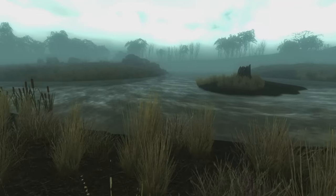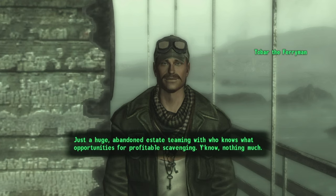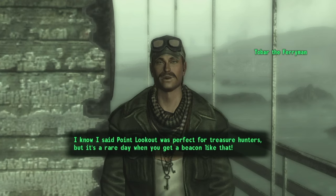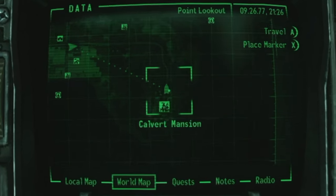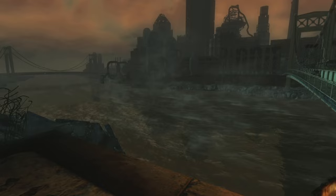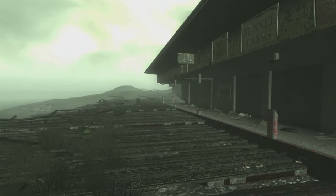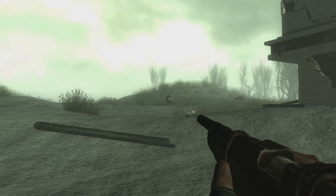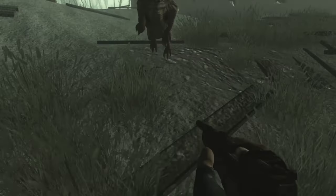As Fallout 3's most expansive DLC, it has Bethesda flexing its world-building muscles at every turn. As soon as we parked the boat, Tobar was still trying to sell this dump as a gold mine. He points me to the mansion on the hill with smoke rising from its chimney — the old Calvert Place and one of the few landmarks dotting this nightmare bog. Before marching up to its doors, I took advantage of the open world. I strolled down the boardwalk and encountered one of the many unique horrors of the Mire — just some mole rats. I pushed further inland and stumbled on some pissed-off dogs. Still not exactly mind-blowing.